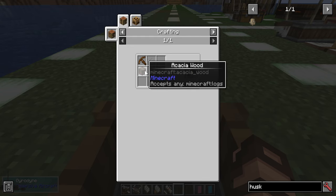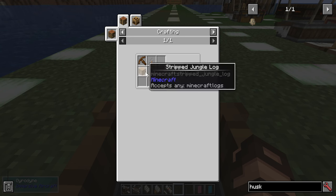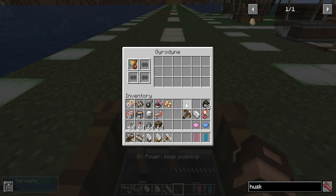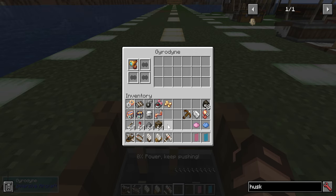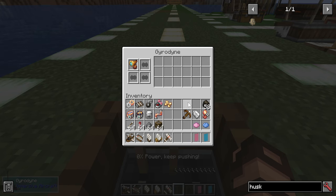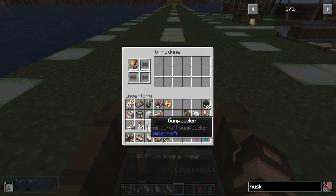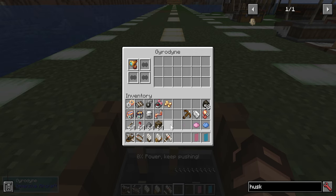These weapons will require some materials to build. The crossbow needs a crossbow, tripwire hook, and a bit of wood. The bomb bay uses TNT. The heavy crossbow uses arrows. The rotary cannon uses gunpowder. Don't worry about the firework rockets — that's for the biplane later on.